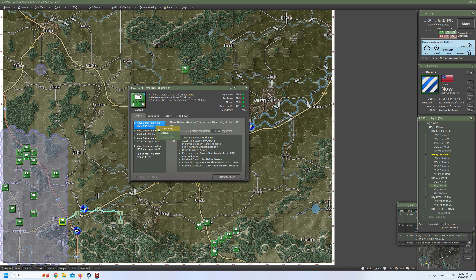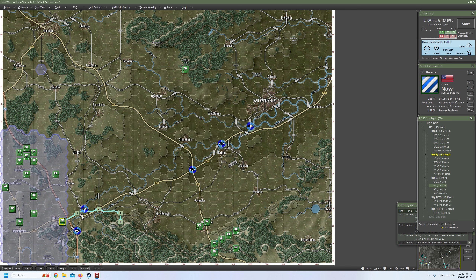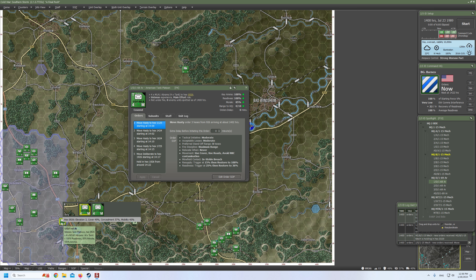Doesn't it change the path it follows? Let me switch again to move hasty. This is very weird. It doesn't really matter honestly. We'll select the third and fourth move as move deliberate and keep the first and second as move hasty. I don't get why it's not modified at all. Also, why are they moving here instead of crossing the bridge? That's another weird thing. Let's leave it as it is. Actually, let's switch back to first platoon and modify its path — it saves two minutes, fair enough.